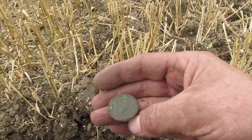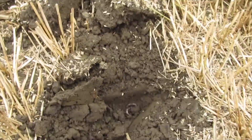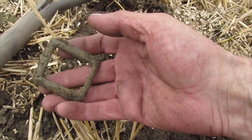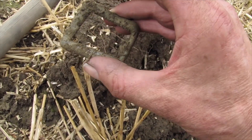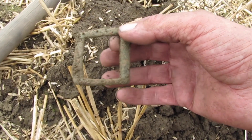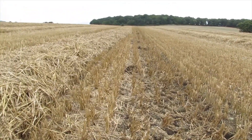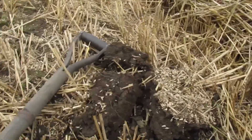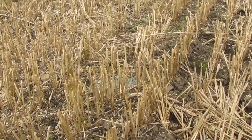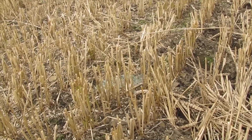And we're back metal detecting! Next find is a lovely big horse brass - a big buckle, huge size. So that's a good find. We're finding stuff and we're happy, it's not a bad day. Mark's away up over that hill somewhere. The stubble's quite hard to get through but we're managing - hard on the wrists but we'll manage.